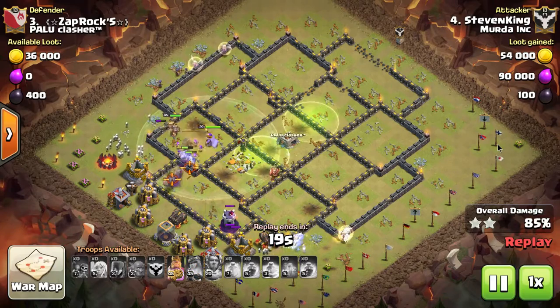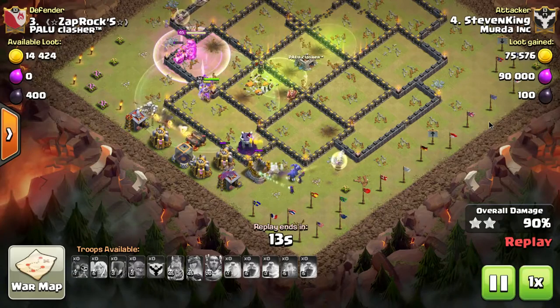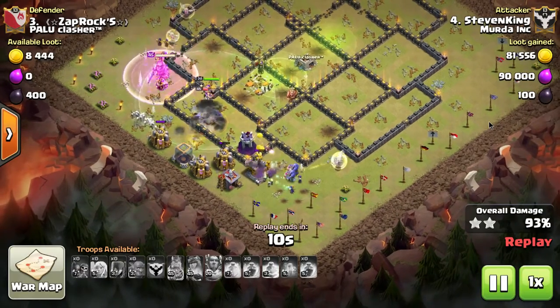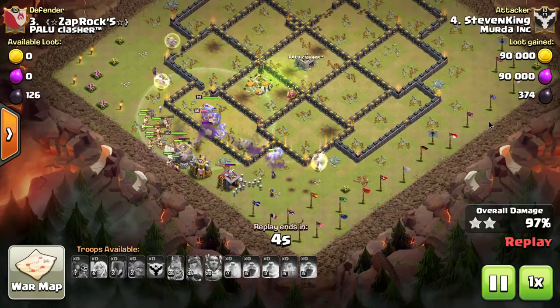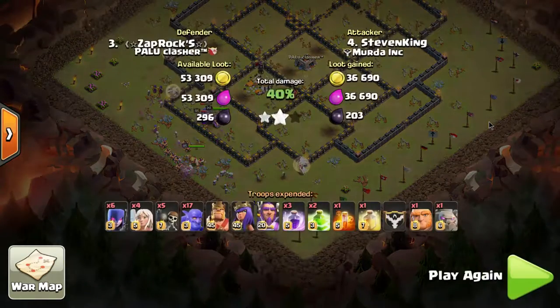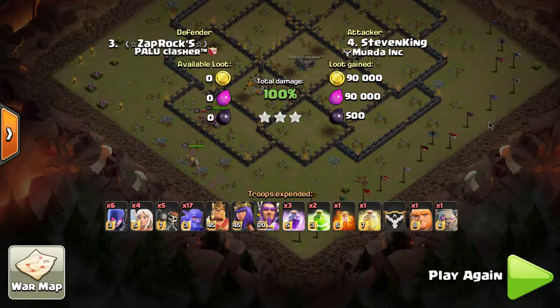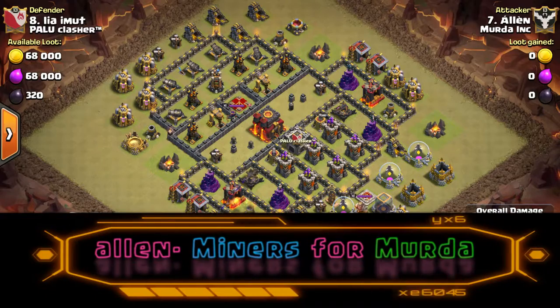The biggest mistake I've seen people make with this attack is not bringing the second jump spell. Some people like to use earthquake instead, but I would definitely suggest making sure you use a jump on the back side of the core - if not, you will die there. That's the most common place for everyone to fail, because bowlers and witches aren't that tough. Without a jump out of the core, the bowlers split up attacking different wall sections and the attack ends right there. Use the jump and they'll all exit the core just as fast as they went into it.